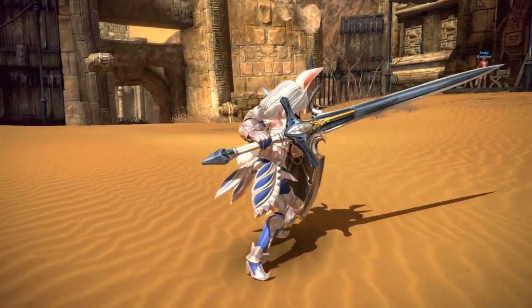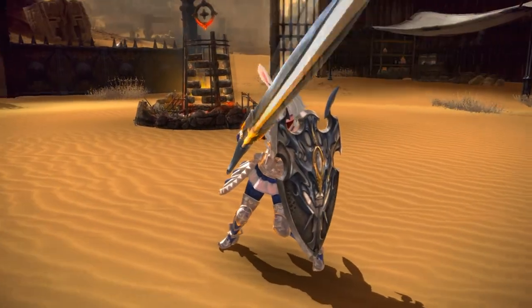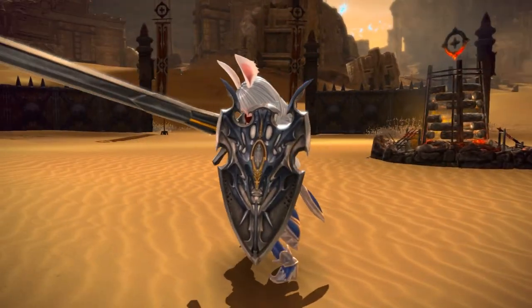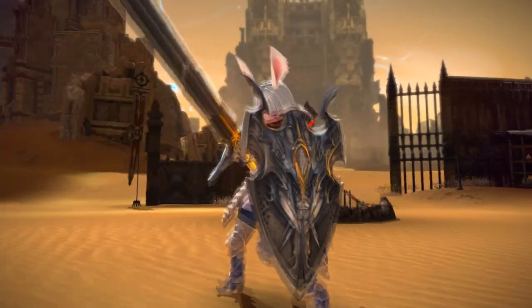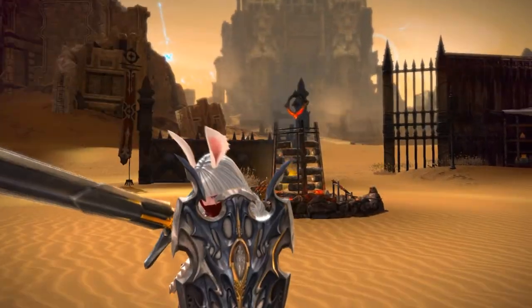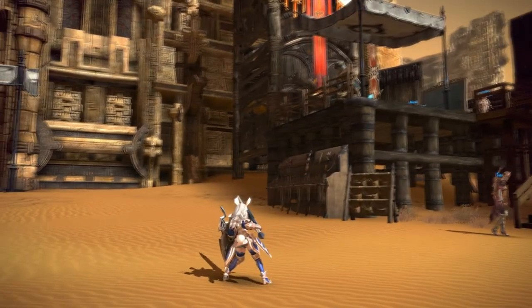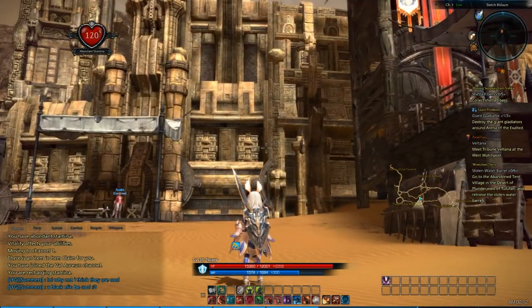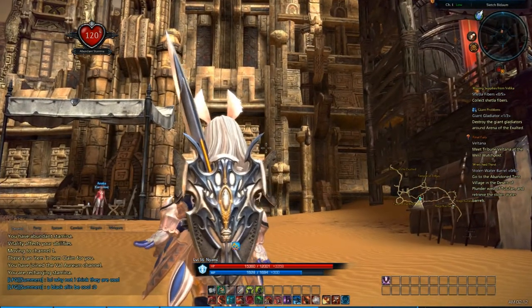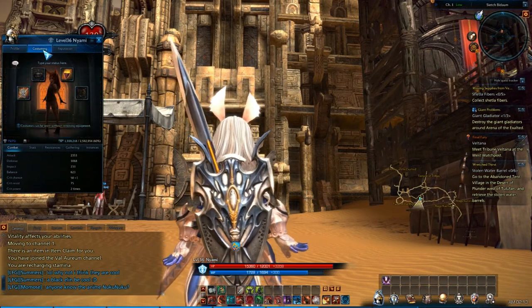Jumping on to my lancer, we've got a sword and a shield here instead of a conventional lance and shield. This basically has the same animations as the lance would normally do — you can still thrust with the sword, you can still do all of the charges and other moves. It just has a really different appearance and looks rather cool. I'm rather impressed with this particular skin — it's a lot better detail than a lot of the others.